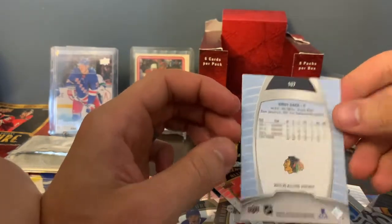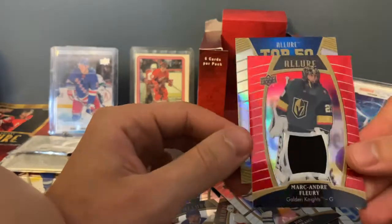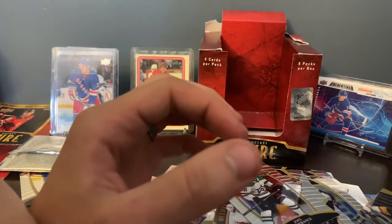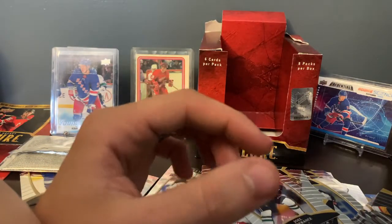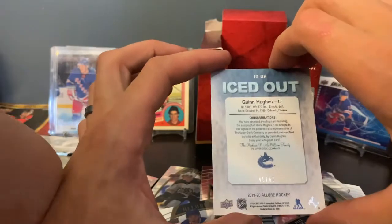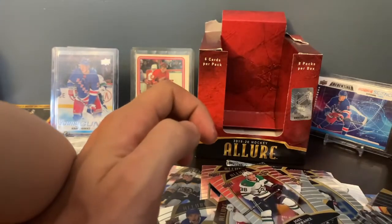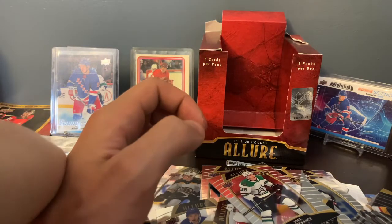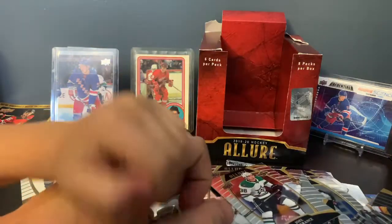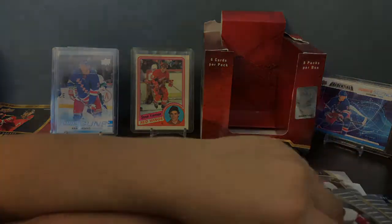What a good box! This box had lots of hits. Just to recap the three good hits: we hit that Marc-Andre Fleury jersey, the Vitaly Abramoff — which wasn't numbered — and then the Quinn Hughes Auto, baby, number 45 out of 50. Awesome box — we got an extra hit, we're only supposed to get two. We appreciate you guys watching, we'll see you next time. We got Trilogy coming in and another box coming in. Bye! Peace, peace, thank you.